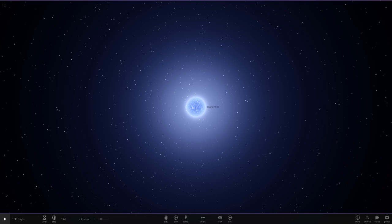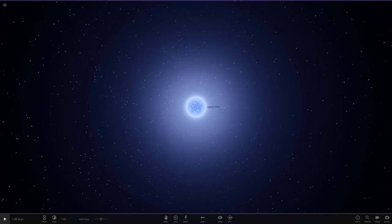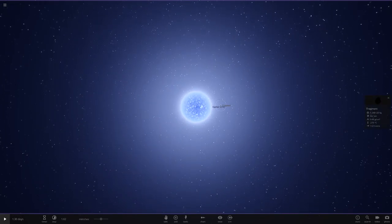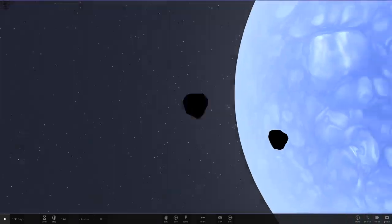Anyway, that is it for today. To conclude: the sun does have an effect as you saw, but nothing too insane — it just makes them all very very hot rocky planets. It'll evaporate any water on them but it wouldn't completely destroy them. Hopefully you guys enjoyed this little extra video; I thought I'd do it as a bonus rather than on a scheduled day.